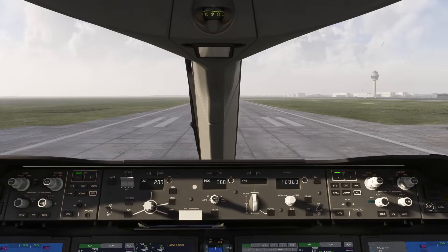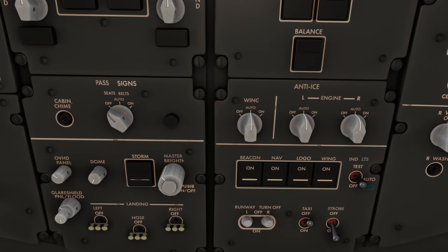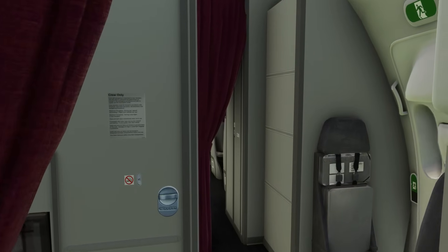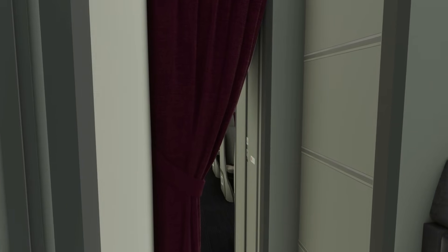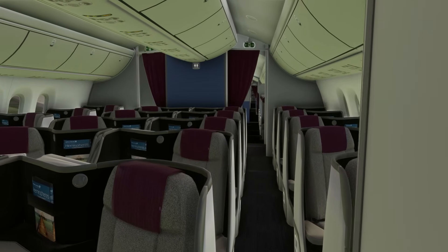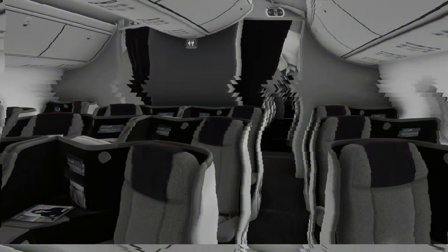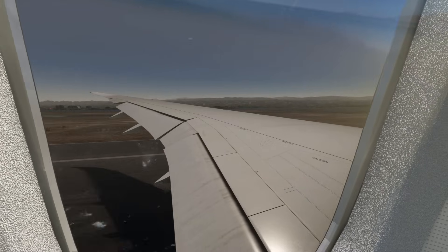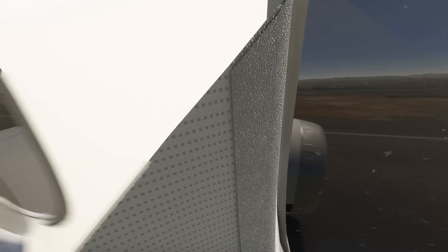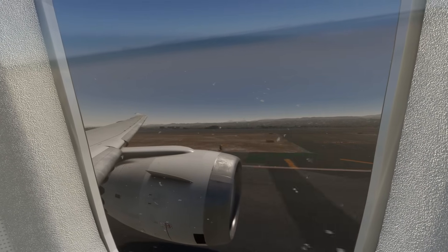The Dreamliner's cockpit is already very beautiful — sometimes it feels like being in a space shuttle — but here we also find many little details that give the cockpit a little extra soul. We continue inside, leaving the cockpit to find ourselves in a magnificent cabin. The Dreamliner is famous for its large windows, and here the windows are very well made. Finally, a new aircraft where you can spend long minutes enjoying the scenery without having ugly polygonal blocks spoiling everything.